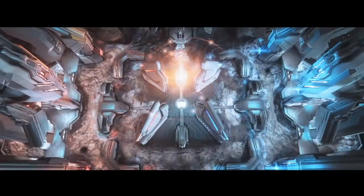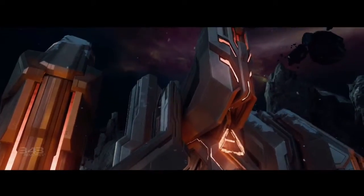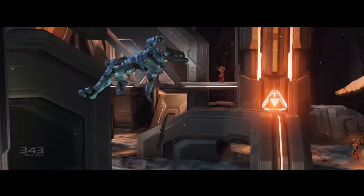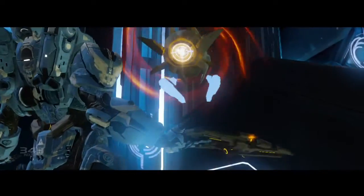Monolith is a cool arena style map. It's essentially a four base symmetrical map with the two side bases slightly varied from one another. One of the cool things about the map is that you've got long lines of sight into the center, but it also gives you a lot of cover so that you can strafe around stuff and have some interesting dynamic encounters.